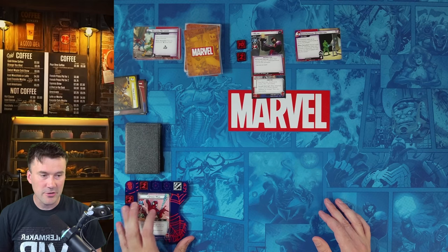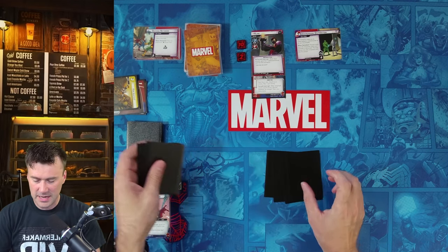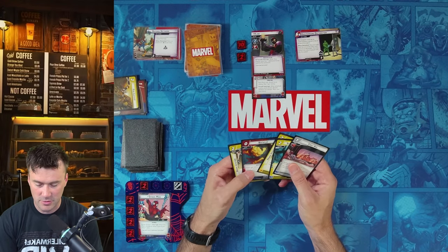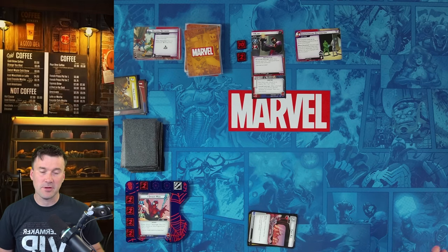At the very end of your turn, you ready up your hero and any cards on the table, then draw back up to your max hand size. For Spider-Man in hero form, that's five cards. We draw one, two, three, four, five. We look at our hand — first aid, heroic intuition, backflip. That is the end of the player phase.